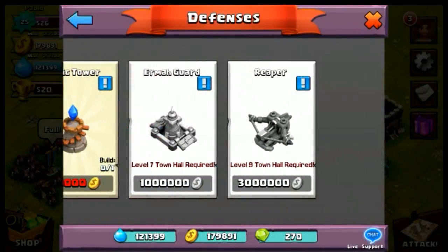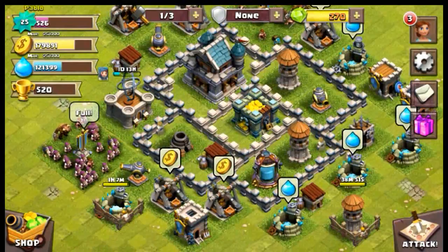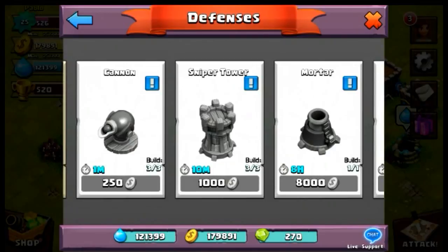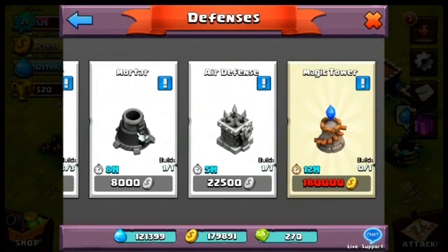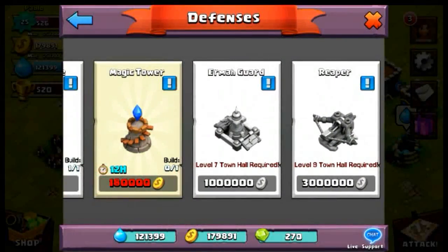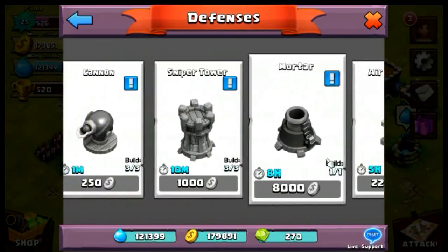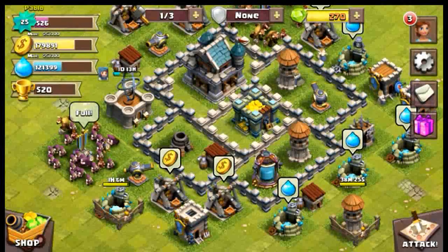For defenses, there are a limited number right now. You can build walls, cannons - which I already have maxed - sniper tower, mortar, air defense, magic tower, and the Reaper, which I think might be pronounced 'Irma'. Those are basically all the defenses available.